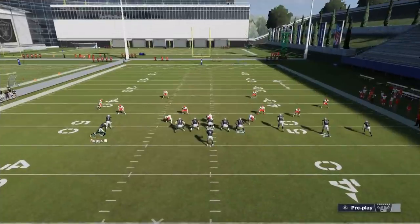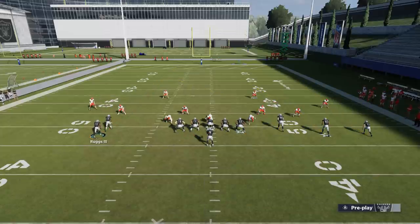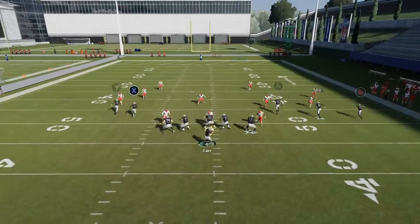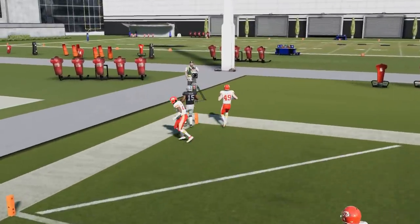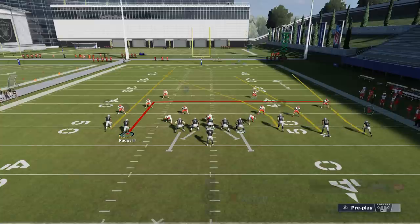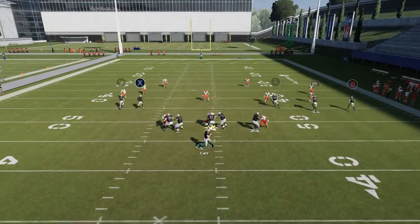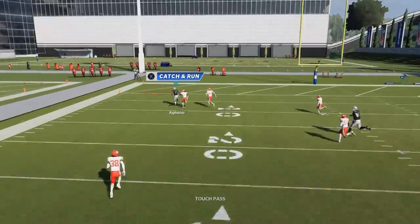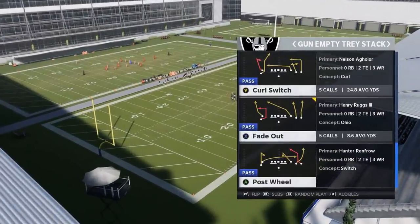The only Cover 4 they have here is in the Dollar formation. So pick that — motion Ruggs in, put him on an in route, smart route him, and put Aguilar on a streak. When I motion Ruggs in, the outside Cover 4 cornerback follows him, putting him totally out of position. Aguilar gets enough speed to win on that fade, and we're getting an easy one-play touchdown outside of Cover 4. This is to me without a doubt the best Cover 4 beater in the game — it beats it outside, which is absolutely insane.